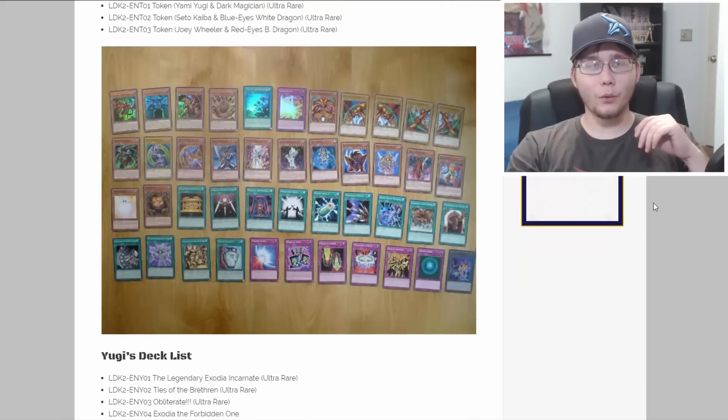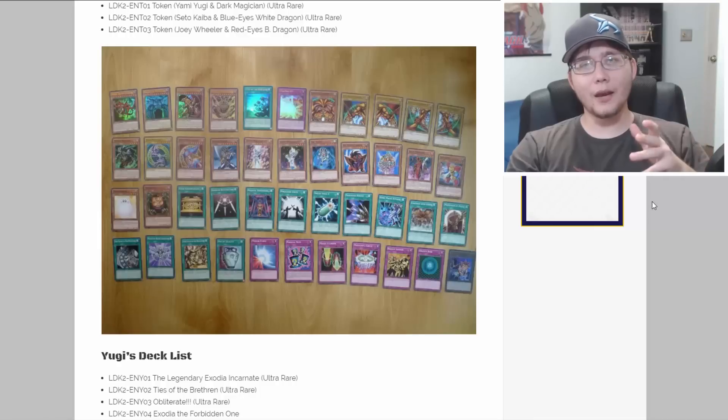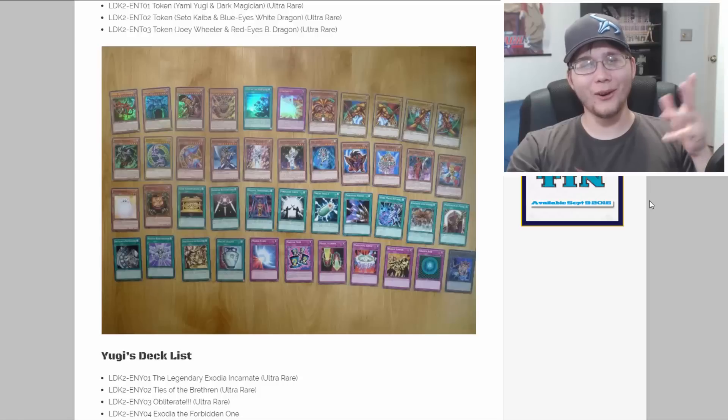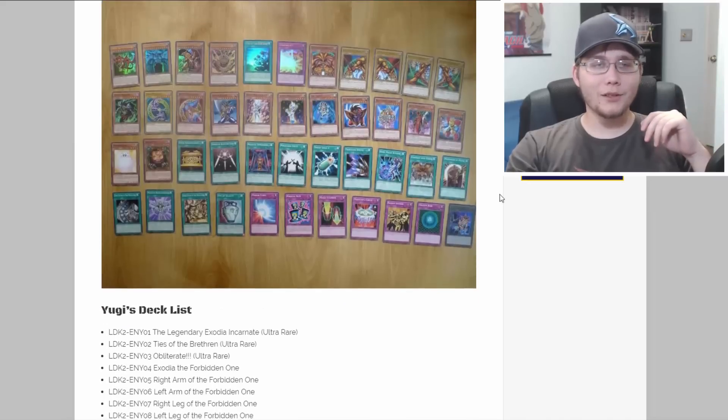First up is Yugi's deck. This is supposedly the deck he would have used in the anime if Weevil hadn't thrown his Exodia cards over the boat into the ocean. That's actually what Konami's blog said, which is kind of interesting — it's almost like a 'what if' story for the anime.